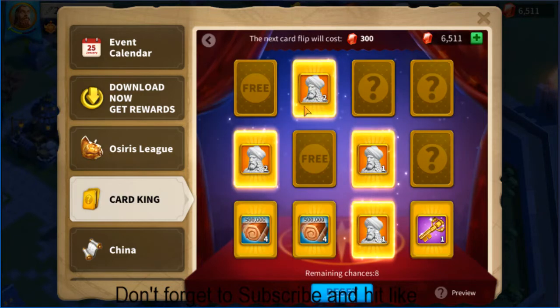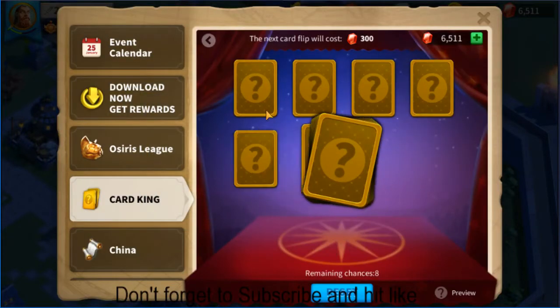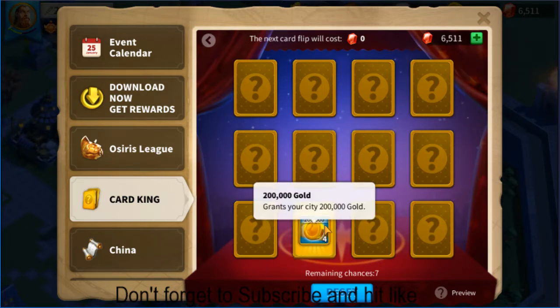I'm going to reset now. It says: 'This will give up your current match and reset match progress using up one battle chance.' I'm going to click confirm. Now it is shuffled properly and I'm going to start clicking.